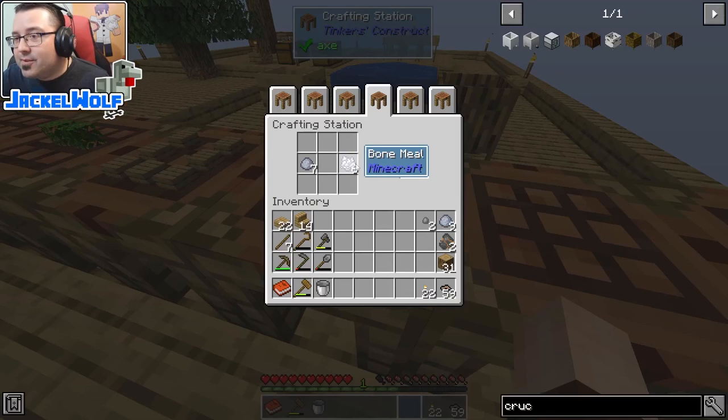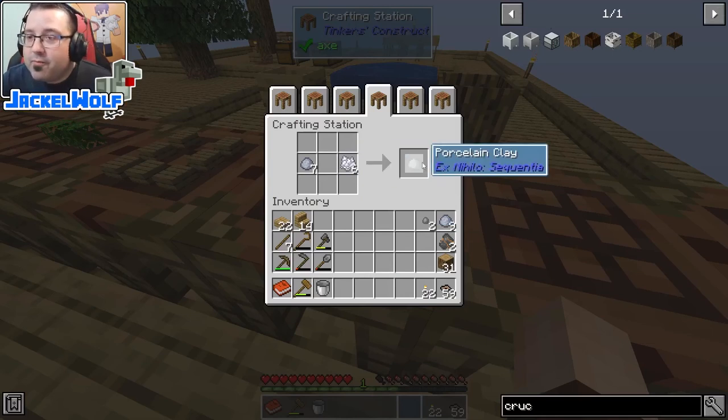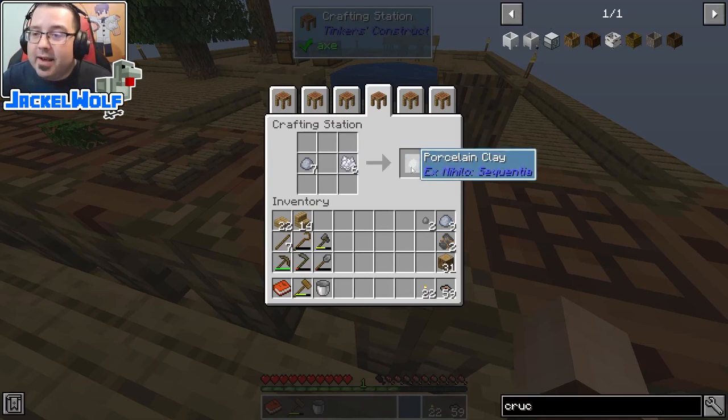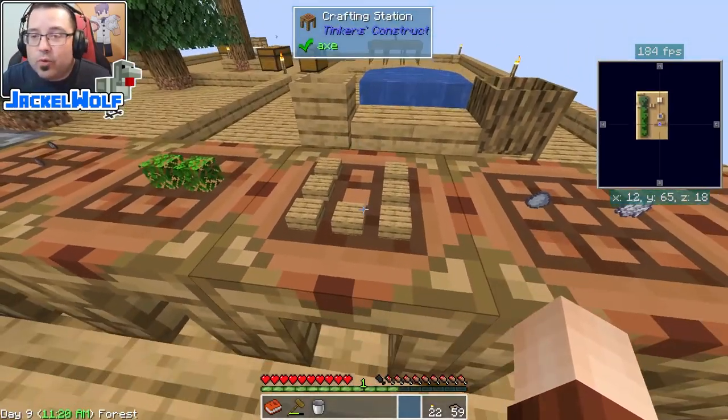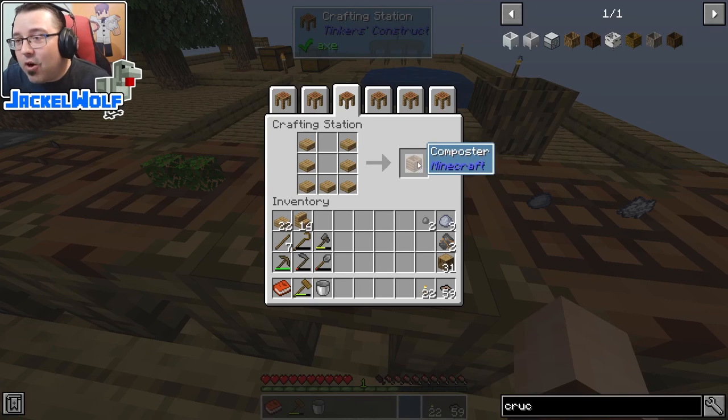To make a crucible we need seven porcelain clay. I have three bone meal here plus another three — that is six bone meal — we are one bone meal short of making the seven porcelain clay that we need. Perfect opportunity to look at the second method of getting bone meal.